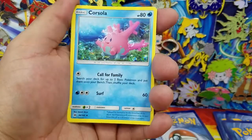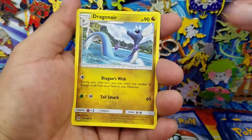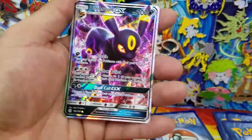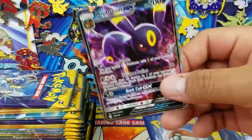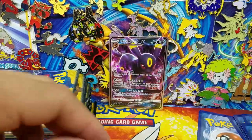Here's a Mareanie, Roggenrola, Corsola, a DCE, Dragonair, Spearow, Reverse Holo, and an Umbreon GX. Another card I have a bunch of, so this will also be going on Ticktail for those of you looking to get an Umbreon in your collection.